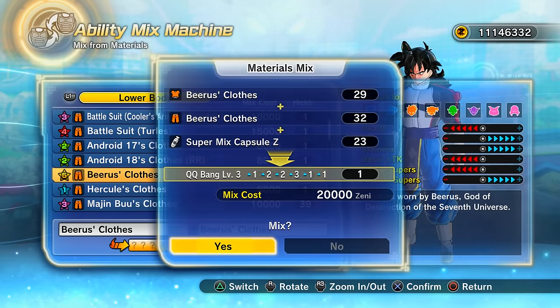The first mix with End of Z Goku gives us a level six right off the bat! For a tanky Saiyan build, especially for team battles, this is insane — max plus points in health, ki, and stamina, with a few points in basic attacks.